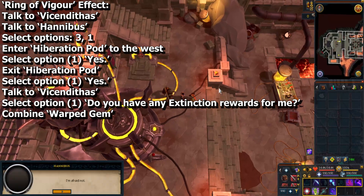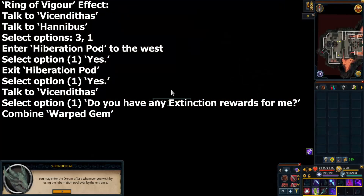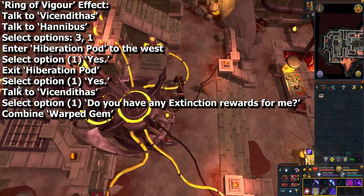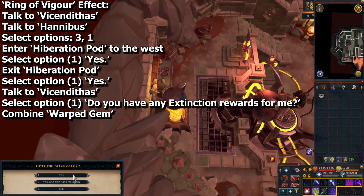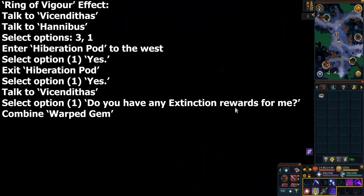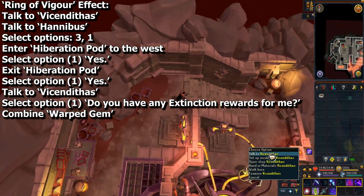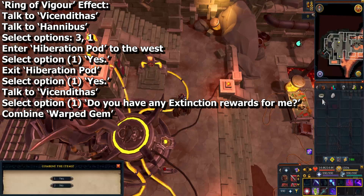Then speak to Hannabis and select options 3 and 1. Enter the hibernation pod up the stairs to the west and select option 1, yes. Exit the hibernation pod and select option 1, yes. Speak to Vincentius one last time and select option 1: 'Do you have any extinction rewards for me?' to receive a warped gem. Click on the warped gem to combine it while you have the ring of vigor on you.